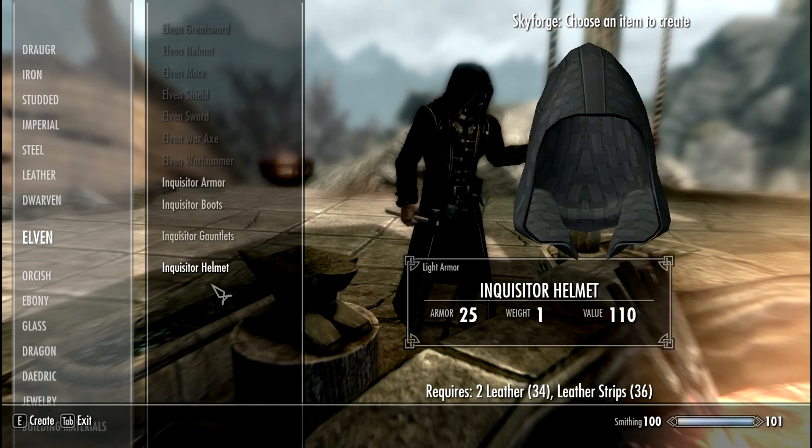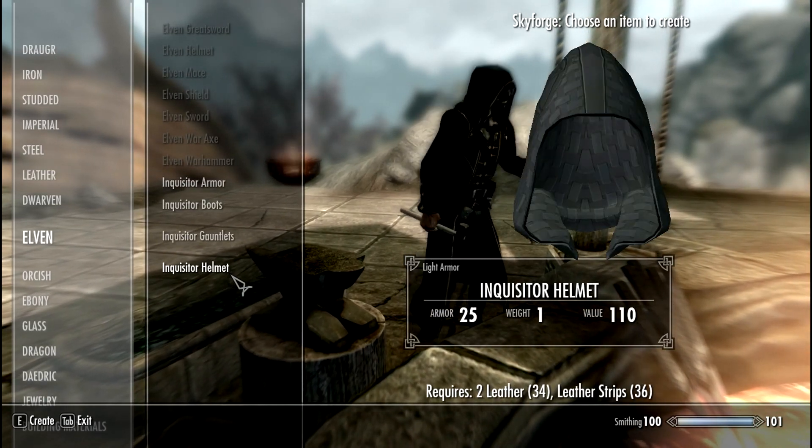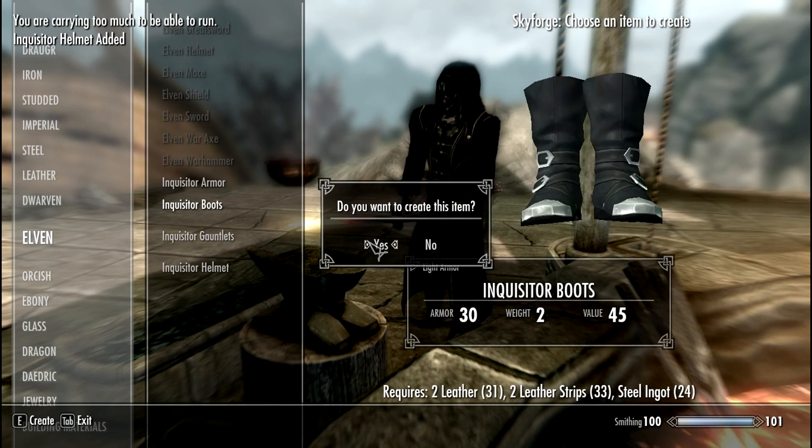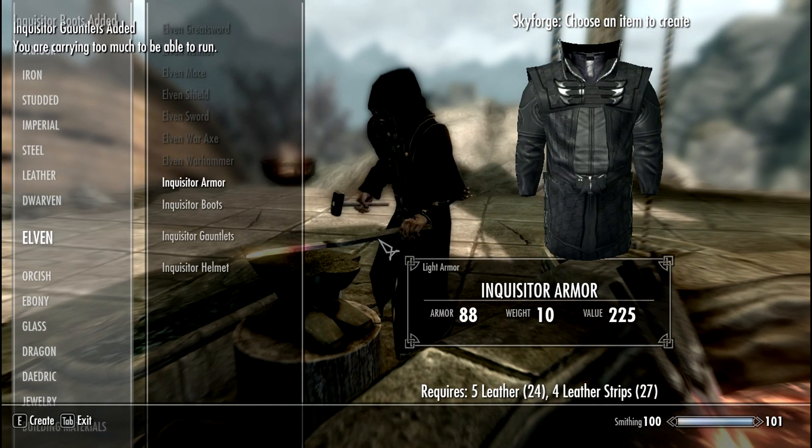You scroll all the way down to the Inquisitor Set. Let's craft the helmet, some gauntlets, some boots, and the armor. There you go.